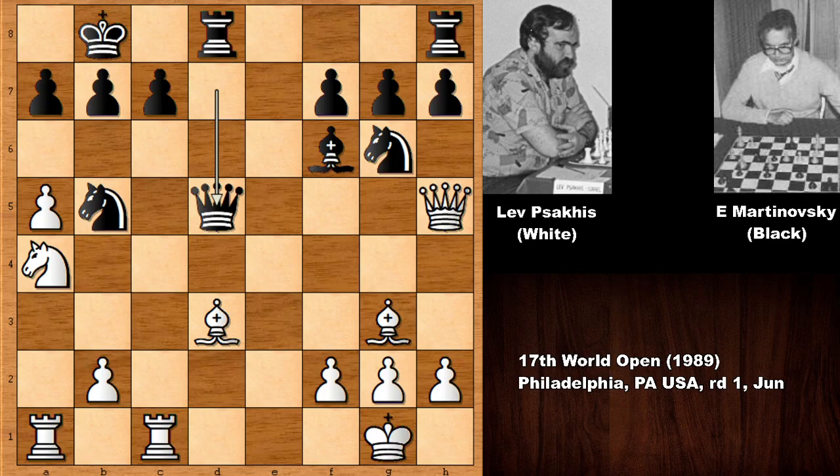It looks like Black is attacking the queen — maybe defending the queen or exchanging queens comes to mind. But White has a very strong move here. Can you guess what it is? What would you do?